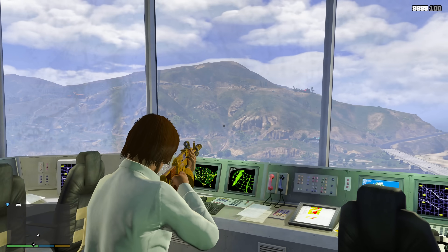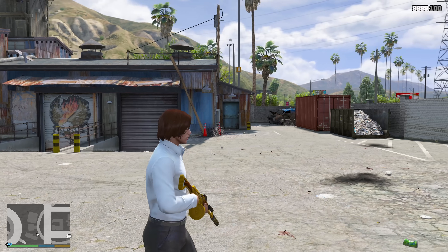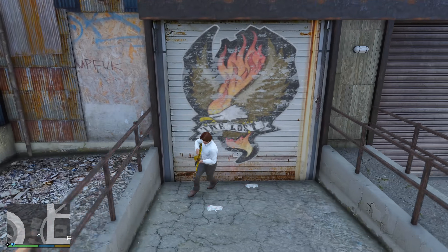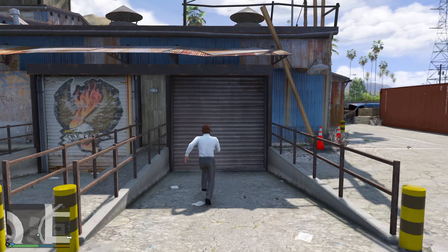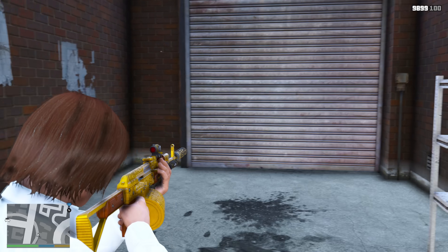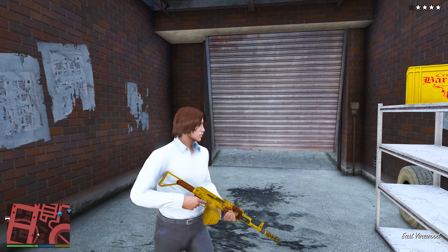For those of you wondering — no, you cannot shoot through these windows. This last one for the level is gonna be pretty quick, but I still think it's one of the best spots in the game. Usually you can't enter random garages, but this garage to the right opens up when you get close to it. And the best part is, when you get to the back, the garage door closes.